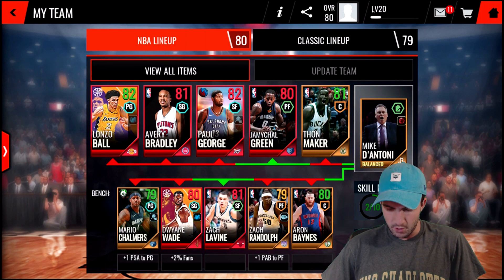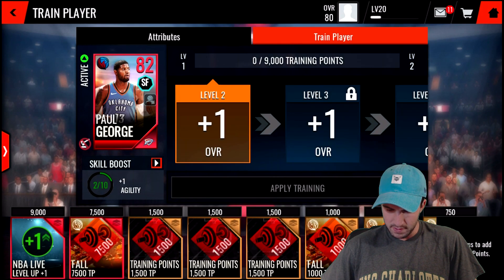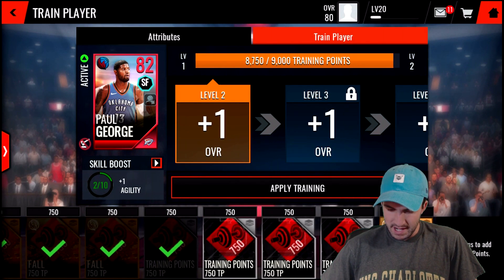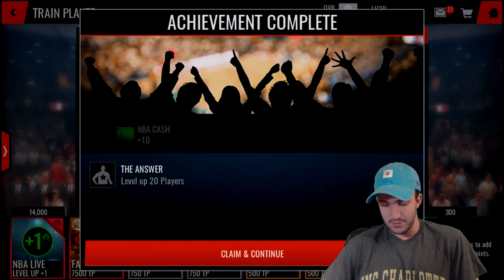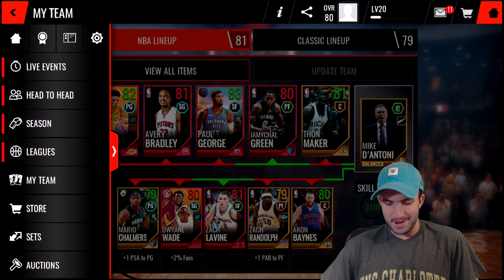Our NBA lineup is still only an 80 overall, which means we probably need to improve our power forward position as well. Let me see if I can train up some of these players. I'm pretty sure this Paul George is unauctionable, so that's probably going to be one that I want to train. We've got lots of training tokens ready to be used, so might as well invest in what we've got. We're going to apply that training and we make back almost as many coins as we use training up the player. Our NBA lineup is now at an 81!